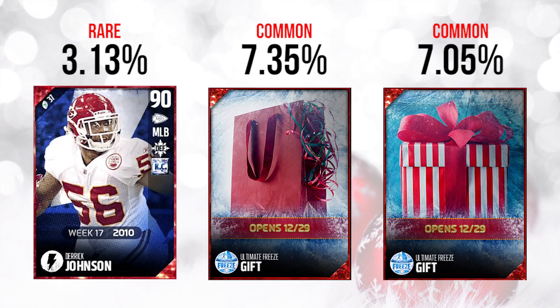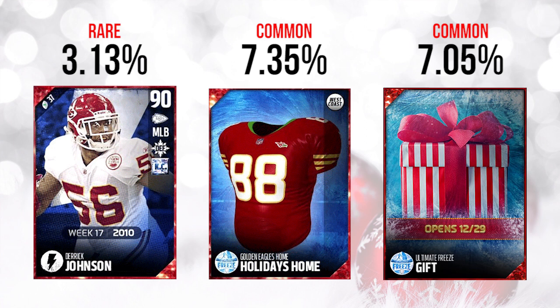The second gift we're going to take a look at is the red one with the red and green ribbon coming out the top of it. That actually ended up being a Holiday Home Golden Eagles jersey, and this one had a West Coast chemistry attached to it. This is a silver chemistry — this is just not something that's even hardly usable at this point, to be completely honest.